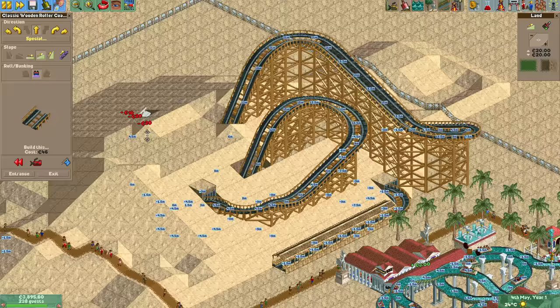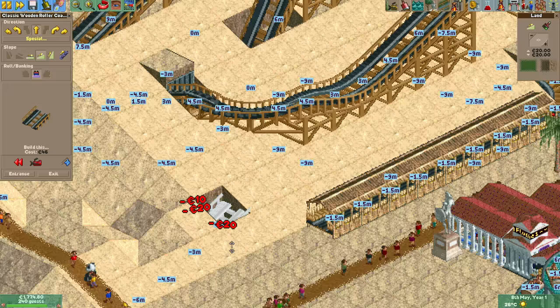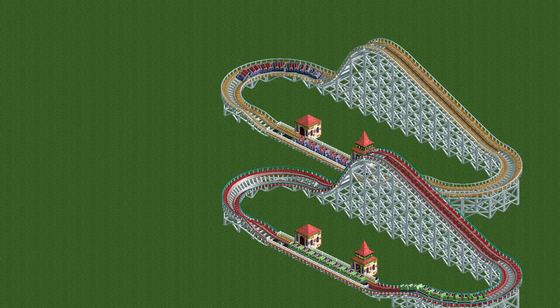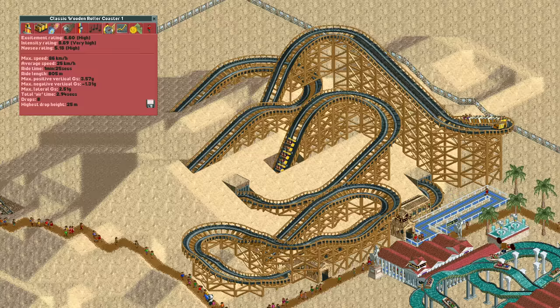Because this is a Rollercoaster Tycoon 1 scenario, this classic wooden coaster is a lot more limited than the RCT2 version of the wooden coaster. It doesn't have steep turns or sloped banked turns, and the banking you can do is also less extreme. If you're playing Open RCT2, these less banked turns do give the same amount of lateral g-forces as the standard banked turns.